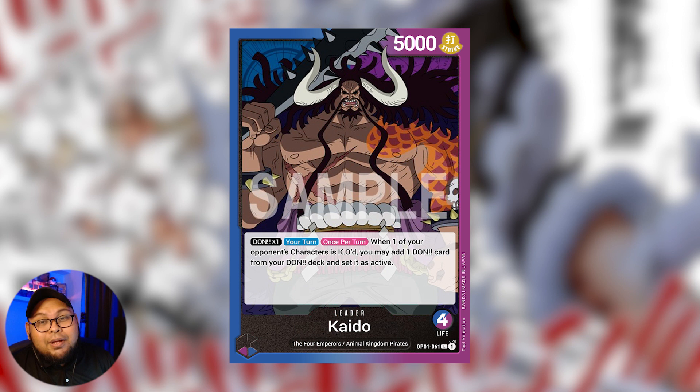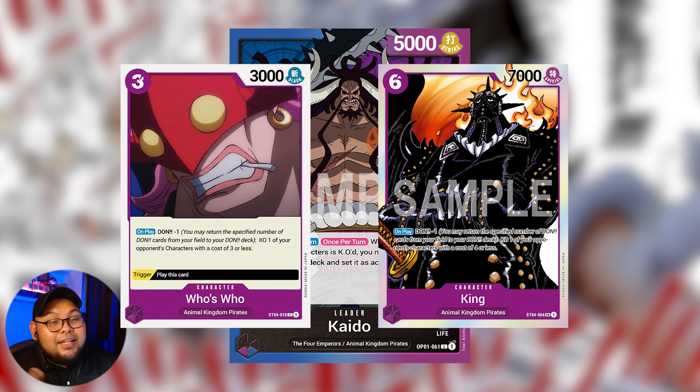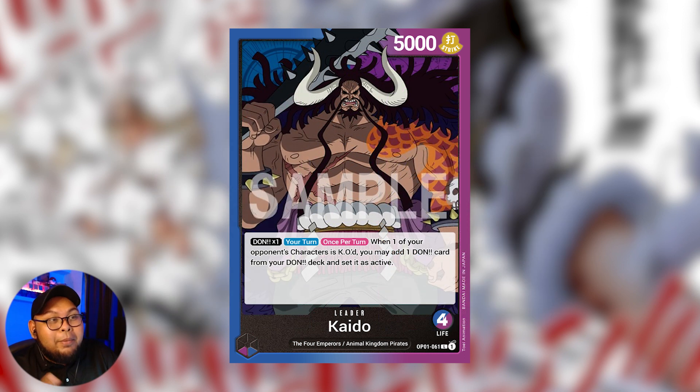The two cards that benefit the most from having this Kaido leader are Who's Who and King — both from the Kaido starter deck. They both have a Don on-play ability: Don minus one to KO one of your opponent's character cards. When you do that and you have a Don attached to this Kaido leader, you automatically gain the Don back in active mode.